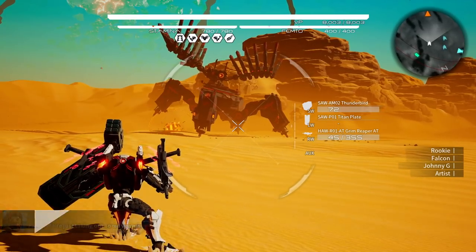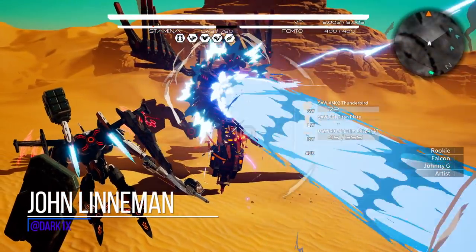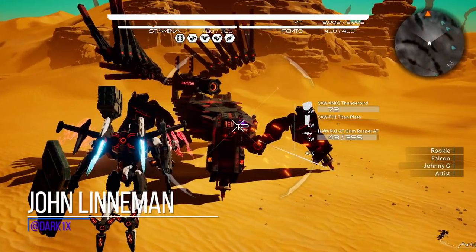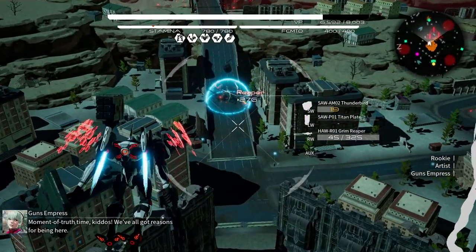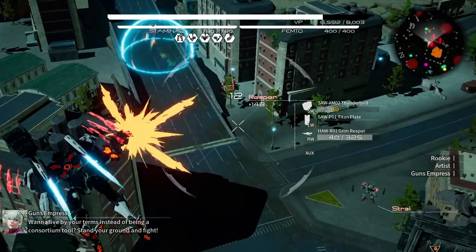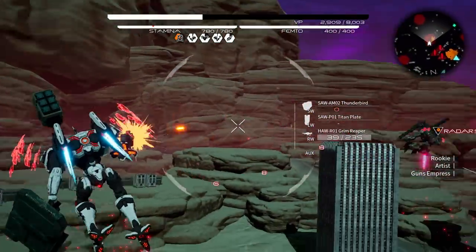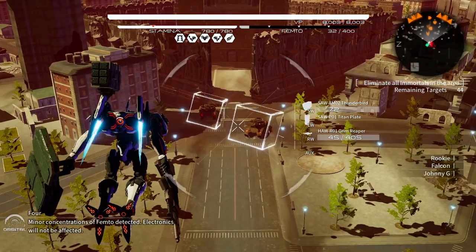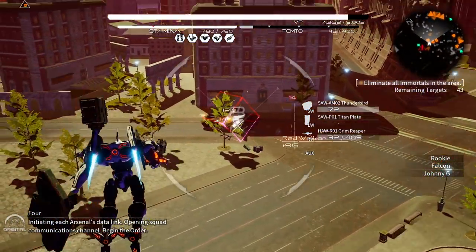Announced all the way back at E3 2018, Daemon Ex Machina has finally received a playable demo via the Nintendo eShop and it shows a lot of promise. At its core, this is a Nintendo-published, mech-based action game for Switch, powered by Unreal Engine 4 and developed by First Studio, a subsidiary of Marvelous. Kenichiro Tsukura, who previously worked on the PS2 era of Armored Core games, takes on a producer role, and it's clear straight away that FromSoftware's classic mech series serves as a source of inspiration here.